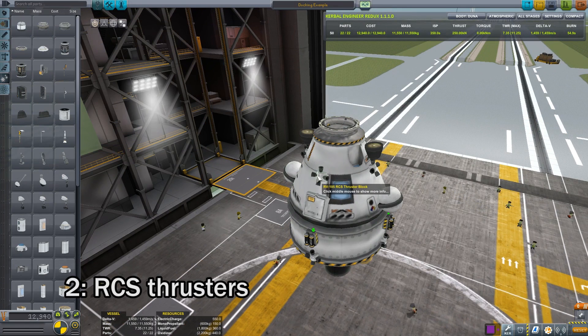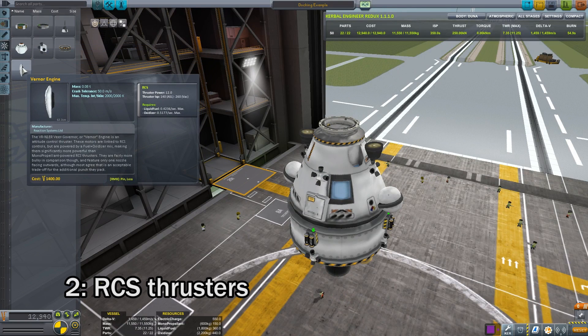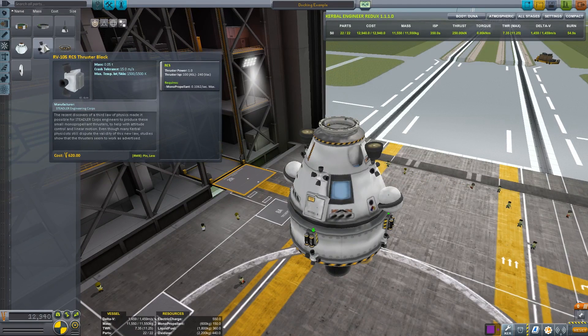The next thing you'll need are some RCS thrusters and monopropellant. I prefer to use the four directional thrusters as opposed to the linear ports or the Werner engines. This is because these thrusters easily give us all of the different possible directions that we need for docking. Make sure that you have four of them placed in symmetry both above and below your vehicle's center of mass.